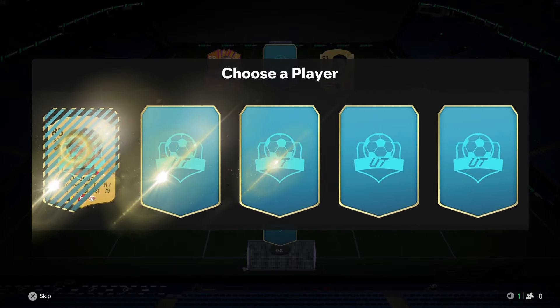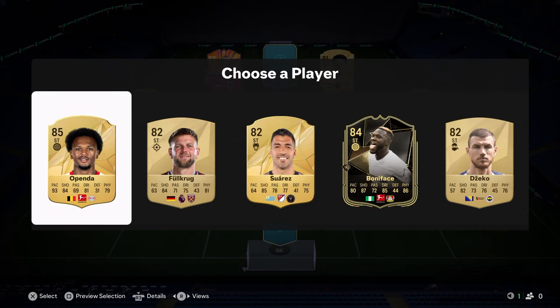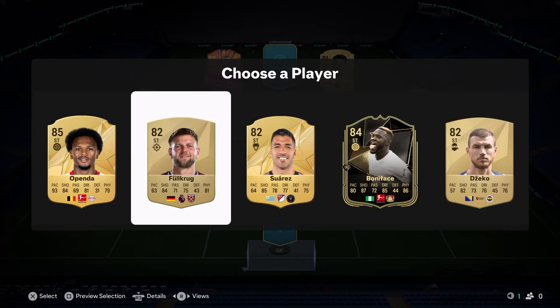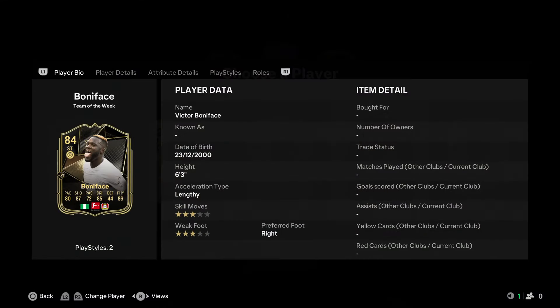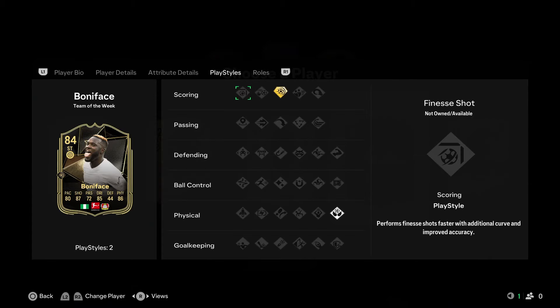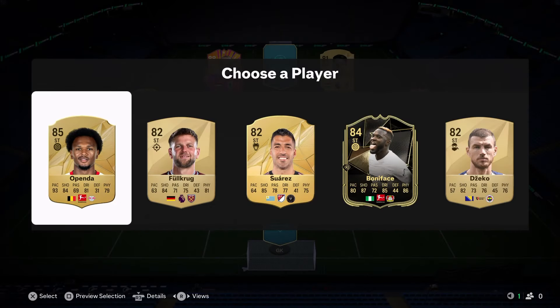I think I'm going to go with Schneider - hopefully we get a good attacker. Oppender is amazing in this game - he's just so quick. Boniface is probably good as well, we're getting a lot of the informs, but I'm going to go with Oppender.